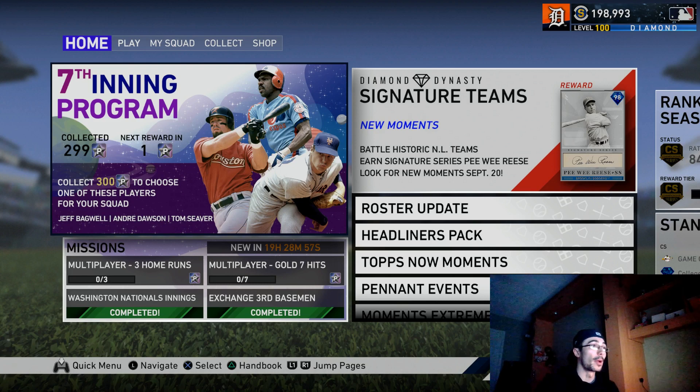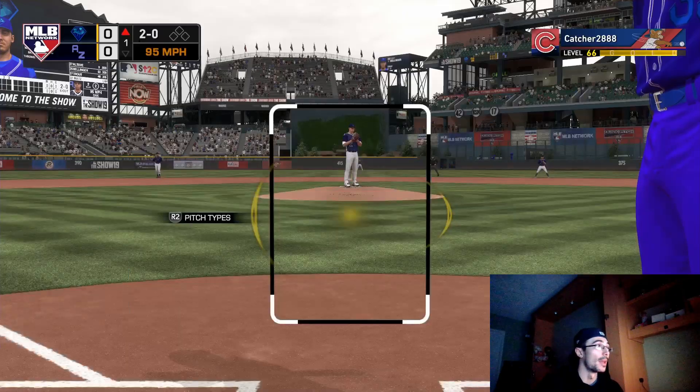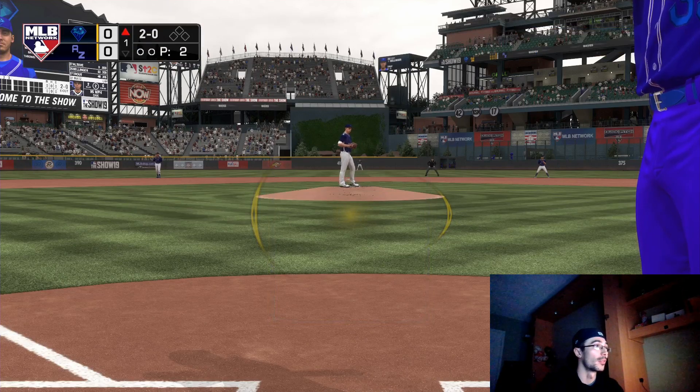I was at about 150k stubs, and this put me at about 180k. After doing all this I probably got a few thousand more stubs selling packs and going through my binder. I uploaded a video on that as well, but it'll come into play here once I open all these packs, exchange them, and sell the gold cards to make stubs. But let's go ahead and hop into this event.